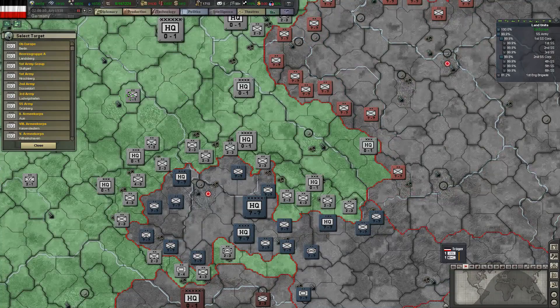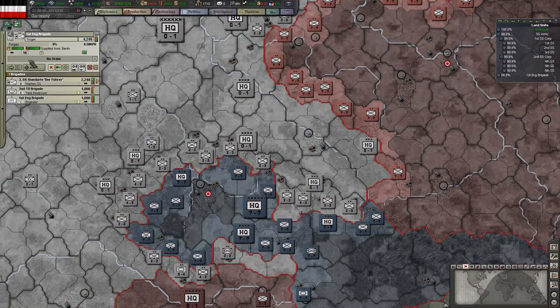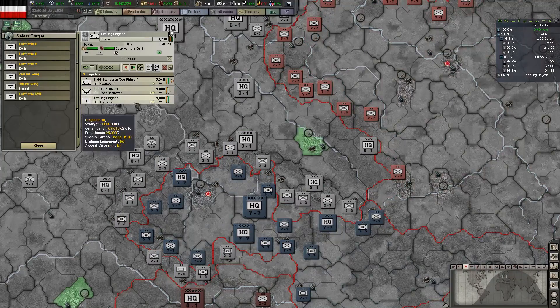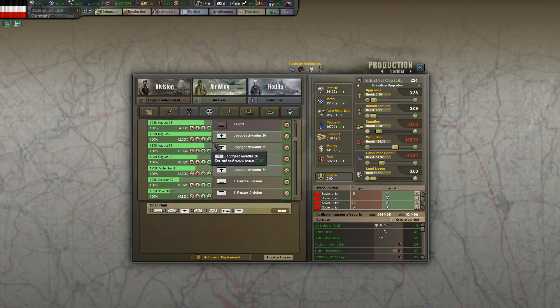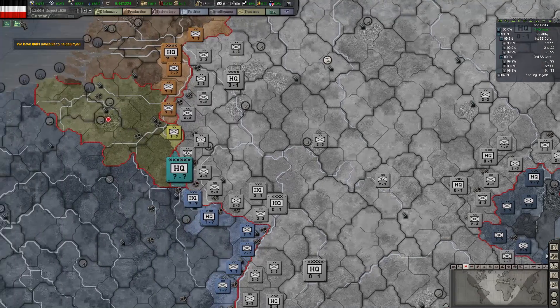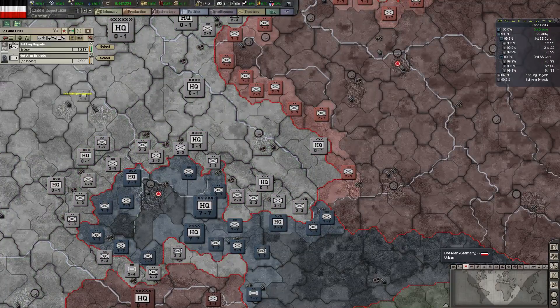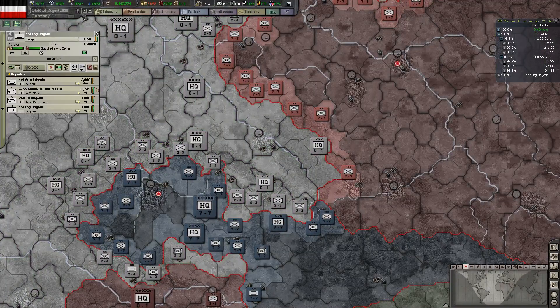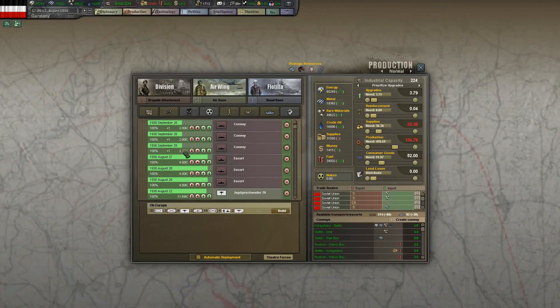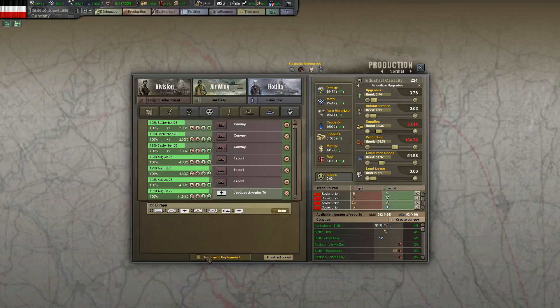What else am I going to be doing? It kind of seems like I'm assuming I'm going to be able to defeat Russia no problems, and I can afford to just fight Japan even though they're never going to start a fight with me — it's like I've got nothing better to do. Anyway, another SS division's finished. I'll just see if I can build any more — nope. So back to automatic deployment.